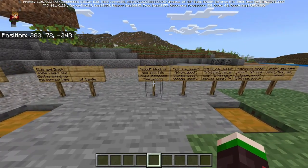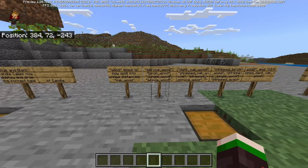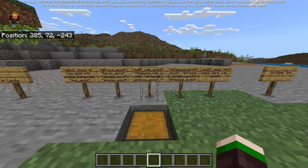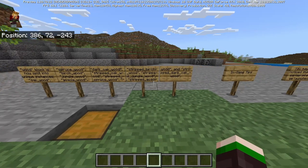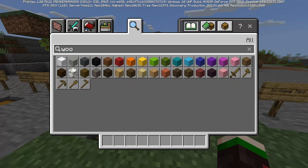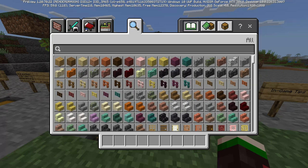Wood blocks are now split into unique instances: oak wood, spruce wood, birch wood, jungle wood, acacia wood, dark oak wood, stripped oak wood, stripped spruce wood, stripped birch wood, stripped jungle wood, stripped acacia wood, stripped dark oak wood. Here they are - this is also what happens when you type 'wood', you get all these blocks.